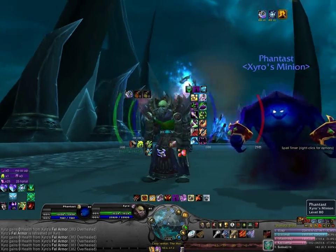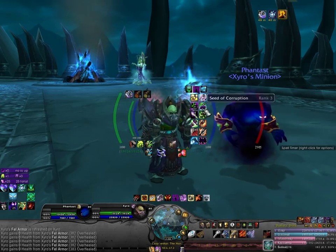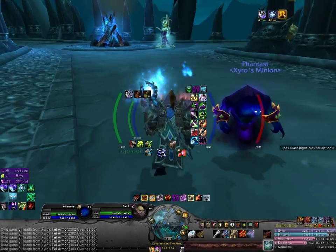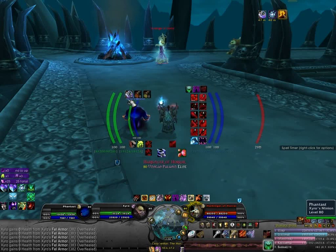IceHUD, or Heads Up Display, is a series of bars thrown across your screen. They display your mana, your health, and your pet's mana and health. On top of that, it also displays enemy health and mana. You also get your cast bar, which will be here, and an enemy cast bar right here.